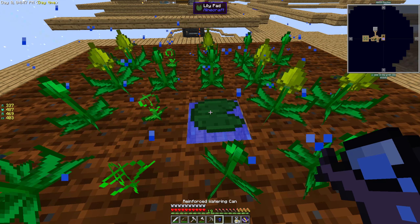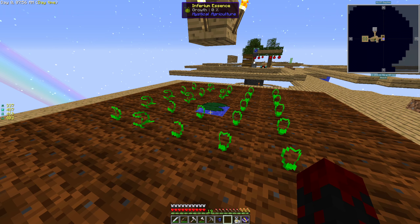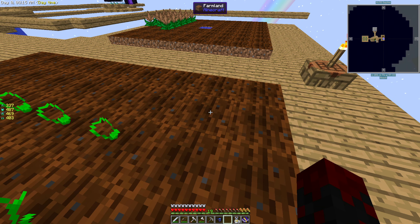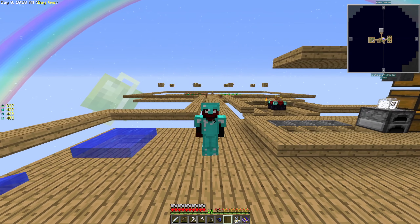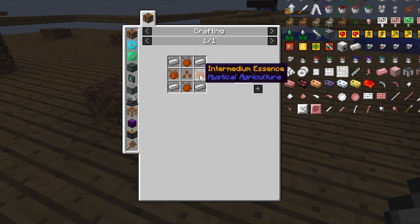Maybe we can hit his tail just a little bit. Oh no — he escaped, he's all the way over there. Let's try. Yeah, this wasn't a good idea. Oh, there's one hit. We're slowly getting him. This is going to take a while. We're not doing that again until we can fly. Got some supremium essence though. And a nether star. So let's grab our four pieces of obsidian and craft up our reinforced watering can. All that for some water.